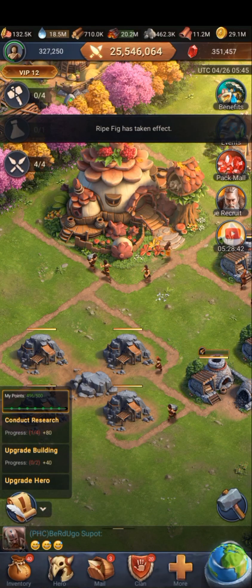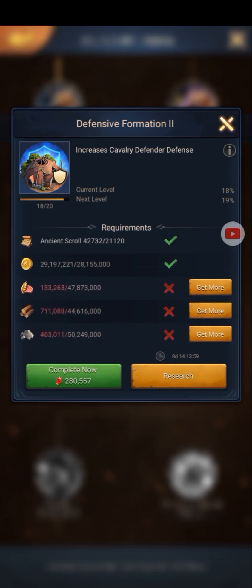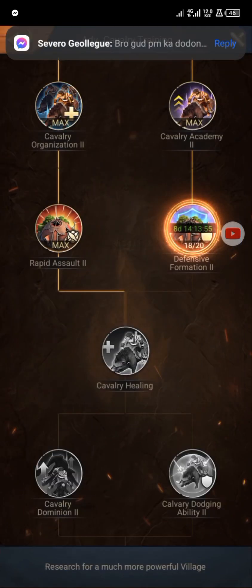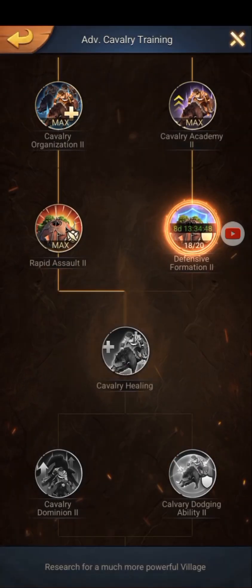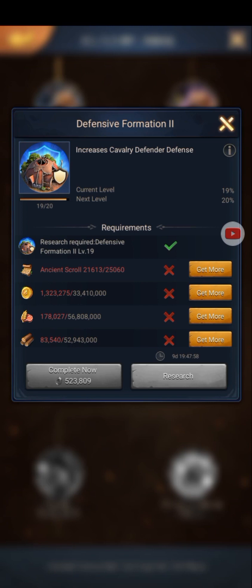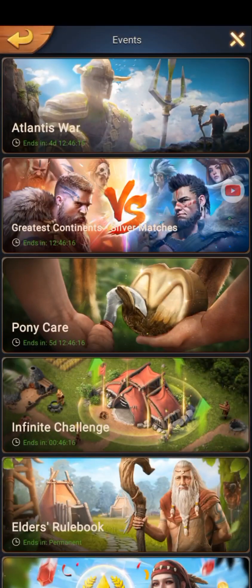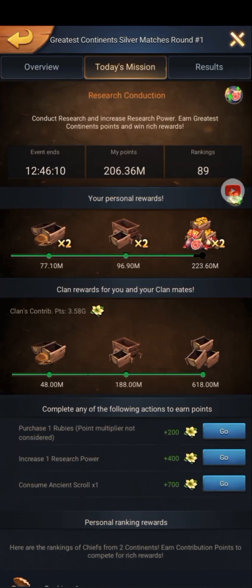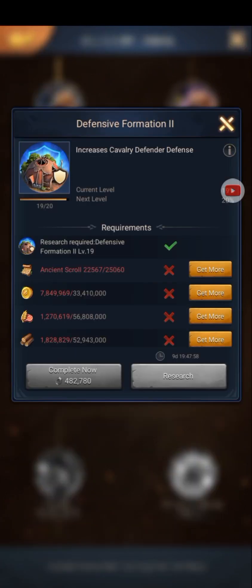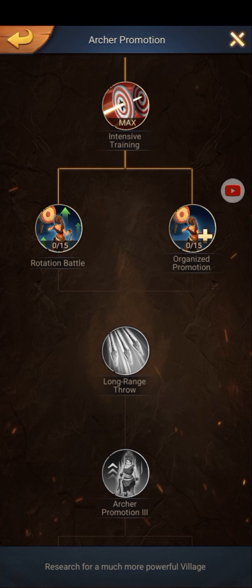Since I haven't gotten the 9th chest of the greatest continent reward yet, it's appropriate to upgrade other research just to accumulate points to complete what's needed for the 9th chest. The 9th chest contains 3.7k ancient scrolls and it's the right one for me to max defensive formation 2, so it should really be taken no matter what. The remaining research that ancient scrolls are not needed for wasn't enough for the 9th chest points, so I was forced to use a little ancient scroll in other research outside of advanced cavalry research just to get the 9th chest and max defensive formation 2.